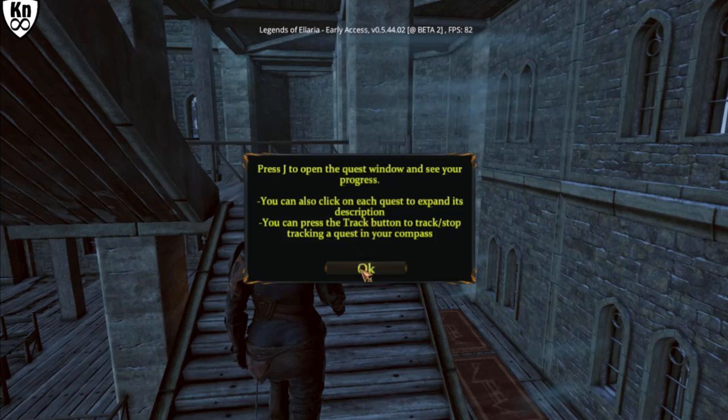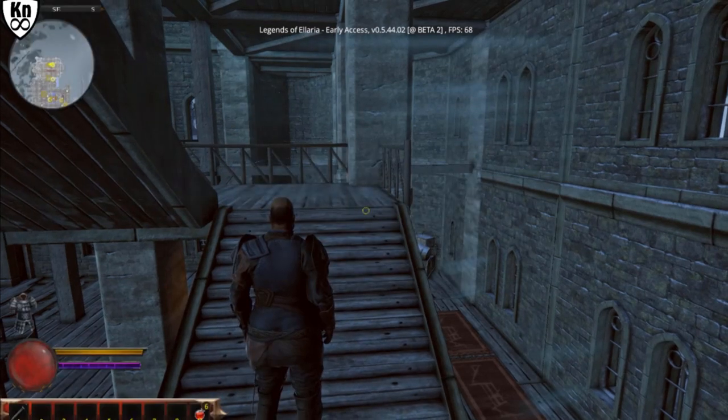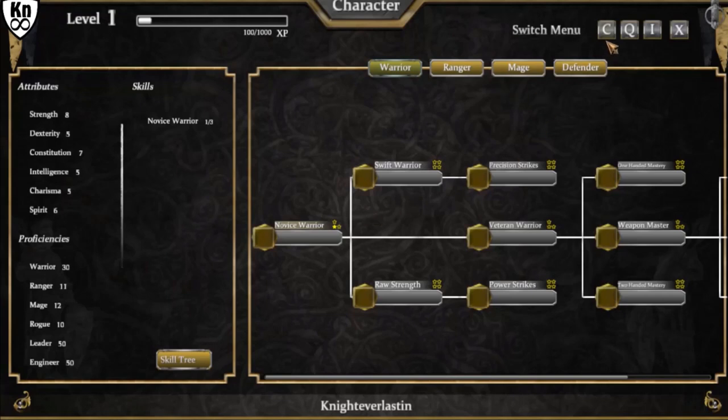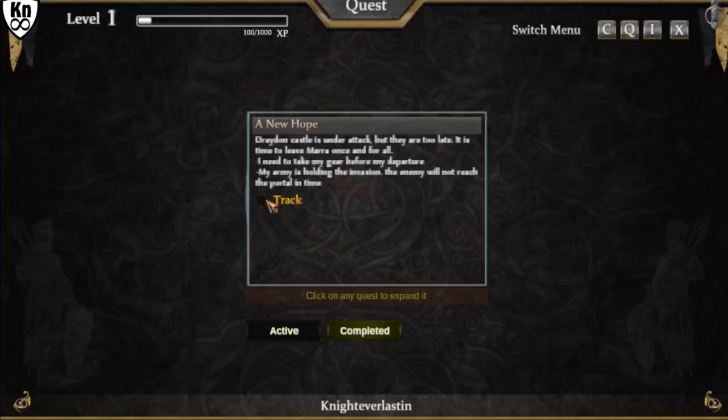Press J to open the quests. I can click on the quests to expand the description, and there's a track button to track and stop tracking a quest in your compass — I've never done that before, let's take a look. Let's track it — I'm guessing that's enabled. Yeah that's enabled, but the font is really hazy right now because I have to play the game on minimal settings. It's maybe because it's still beta, or because I have an older system — probably a mix between the two.